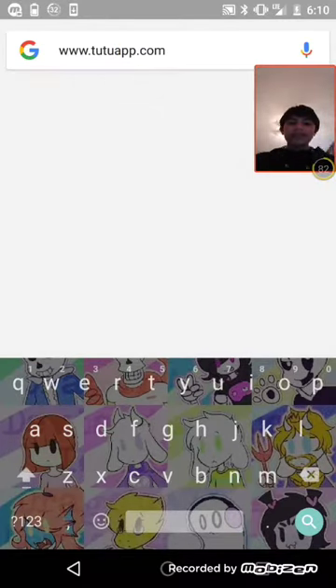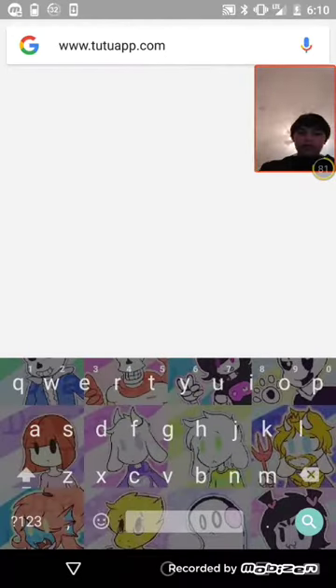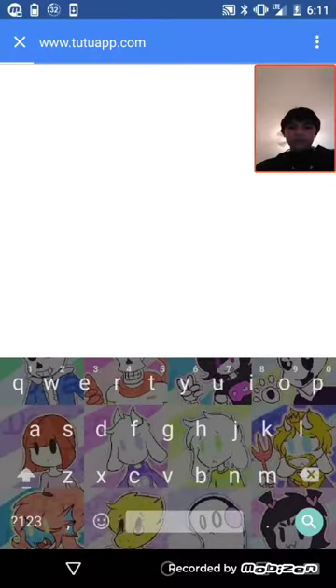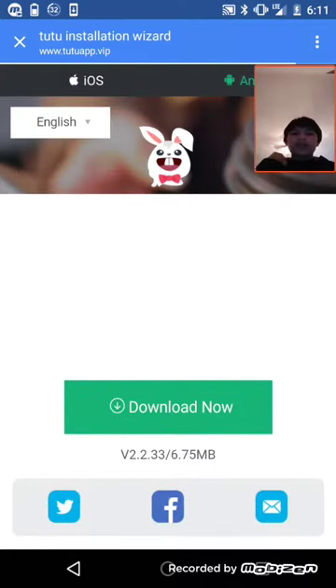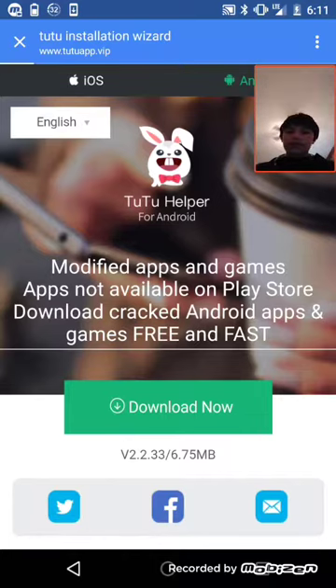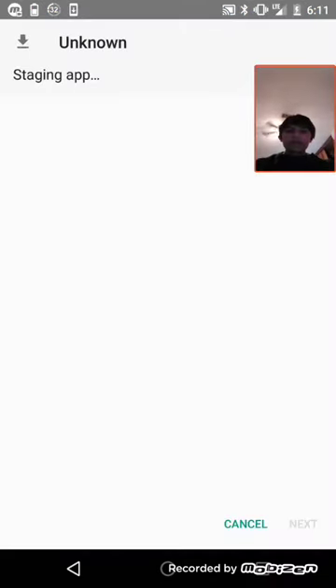The site is tutuapp.com. This thing is pretty cool, I really like it, and it allows you to download a bunch of apps — like Minecraft for free. You can pick between iOS and Android. If you're on iOS, you do not have to jailbreak your device. I'm on an Android device, but for iOS users this is completely fine.